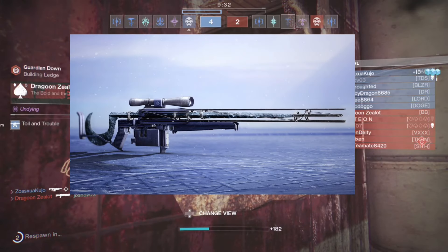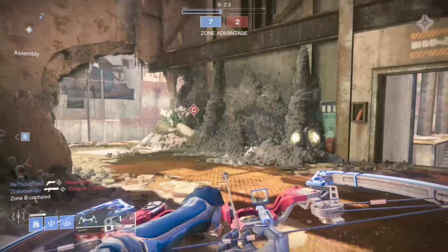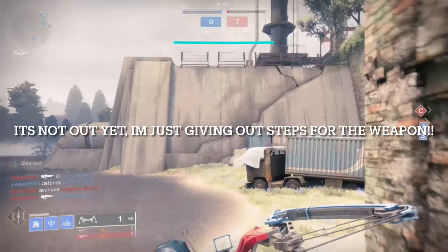The Cloud Strike sniper rifle — you guys may know it as that exotic sniper rifle from the Beyond Light trailer. This weapon fits in your special ammo slot and is not out yet, so don't get mad in the comments. This video covers what it would be like when the weapon is out and what you would need to do to get it.